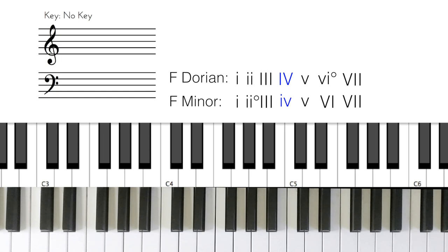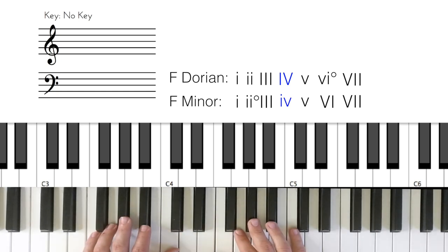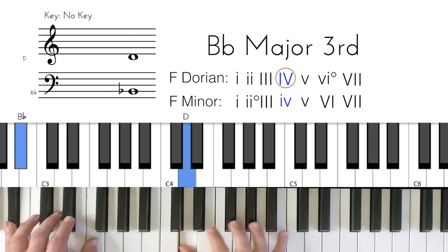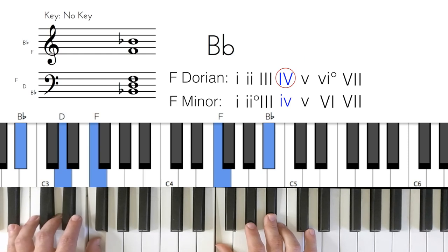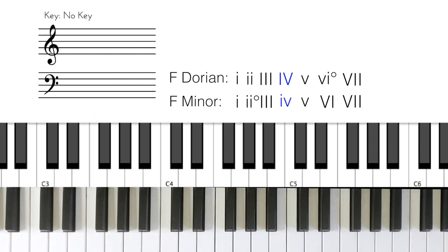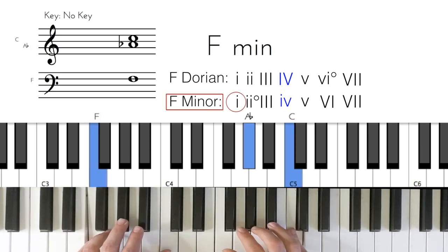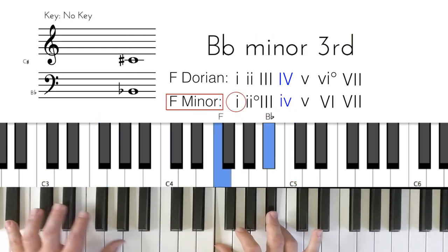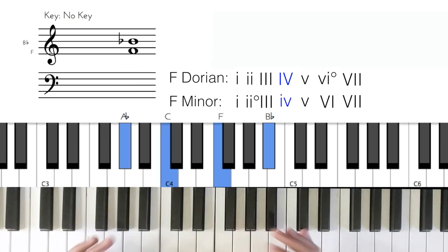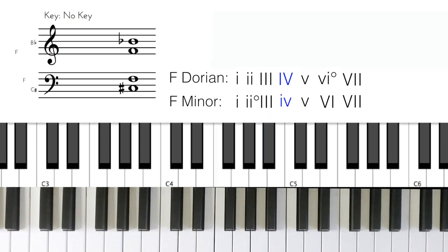Let's go ahead and compare — see what that sounds like if the track was actually written in regular old F minor. That's just so sad. Marcus Fenix isn't going to beat the horde after all. So we can see now that Dorian is extremely useful in creating that bittersweet vibe in both the melody and chords as well.